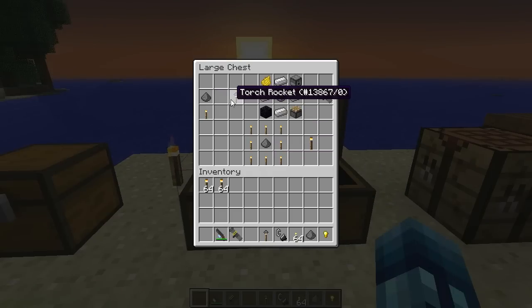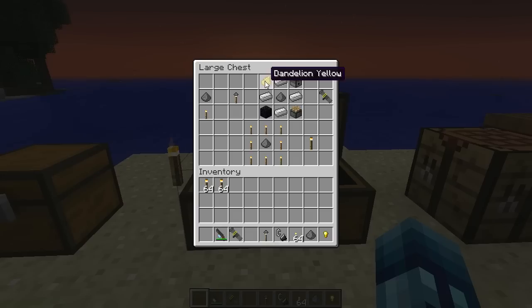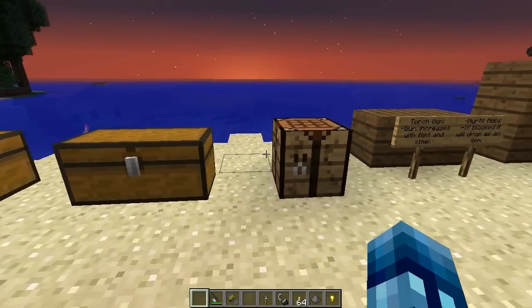We're going to craft a torch rocket - it's just gunpowder on top of a torch to get a torch rocket. Over here you craft an RPT launcher, which stands for Rocket Propelled Torch launcher instead of Rocket Propelled Grenade. Then torches surrounding a gunpowder gives you rocket propelled torch, which is ammo for the RPT launcher.